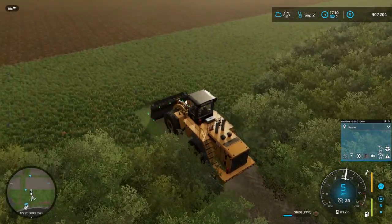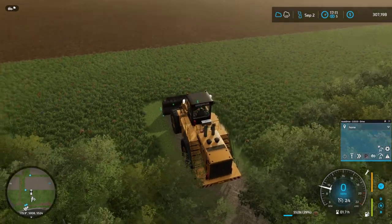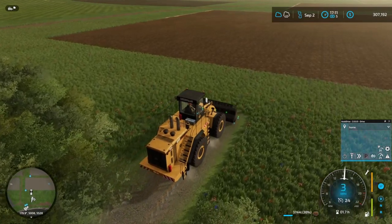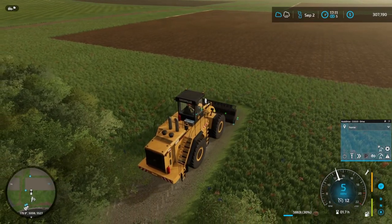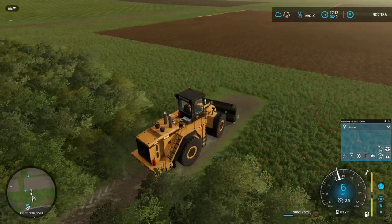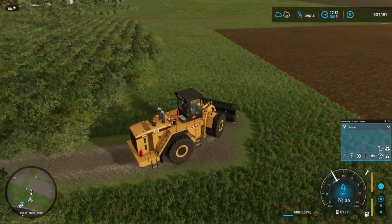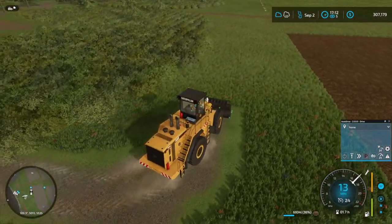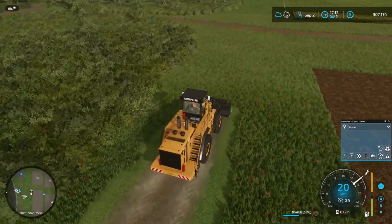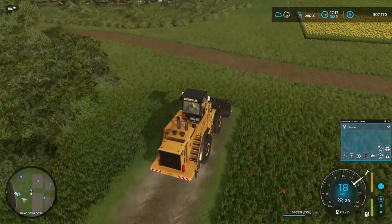Now we're going to get ourselves a road coming out the back of the property to get back here to our fields. So we're going to lay out some pavement and cut us a nice road back in here. We've got our auto drive set up back here, so this will be kind of another route that we can label.